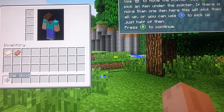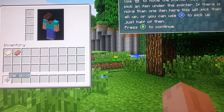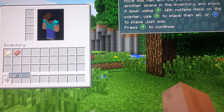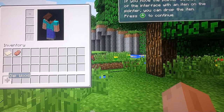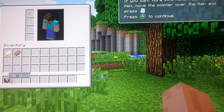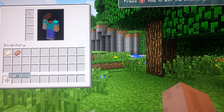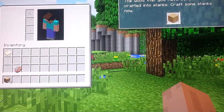Press A to pick up half of your items. If you press X on a bit of oak wood that's four, it will turn into two oak wood. You can press LT for information about the block. Press B to exit the inventory, and you can move stuff down and up through the inventory.